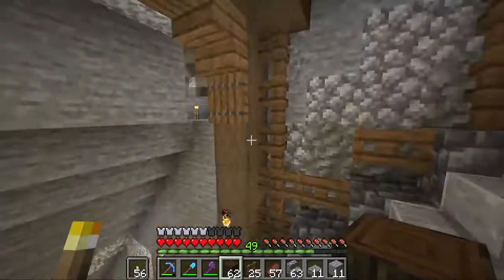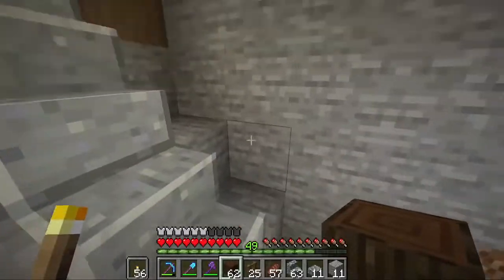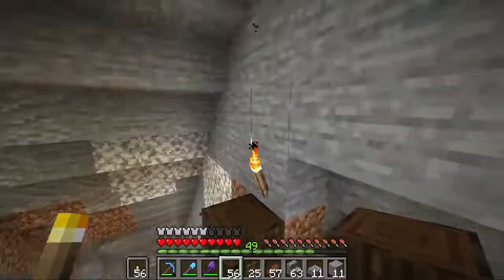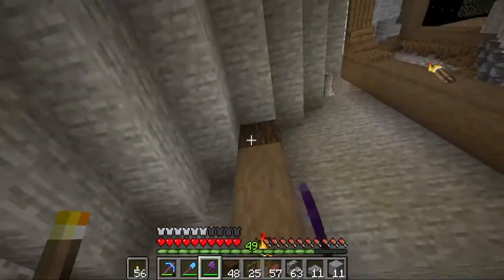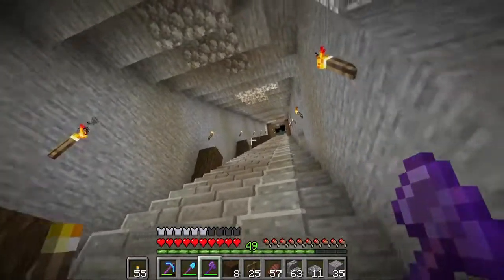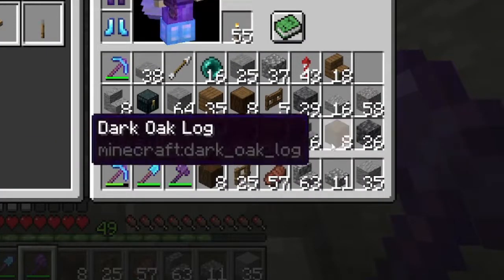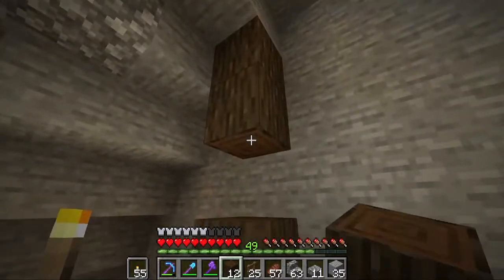From here we just continue on, and every four blocks we're going to put the log beam overhanging us. Then we strip it all and continue on. That's two of these beams and I haven't even put the overhang — I need all of this plus the beams at the bottom. And I only have 16 dark oak logs left, so I'm about to have to go gather a lot more wood to make this happen.